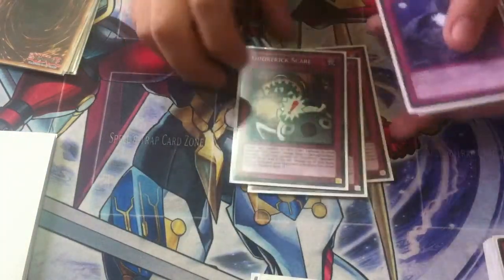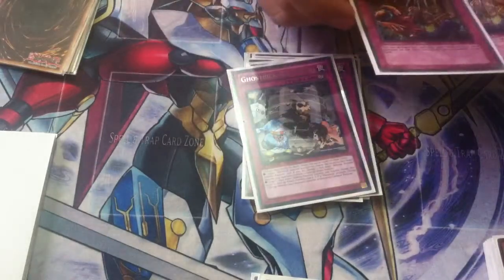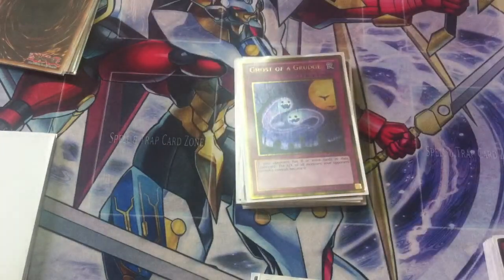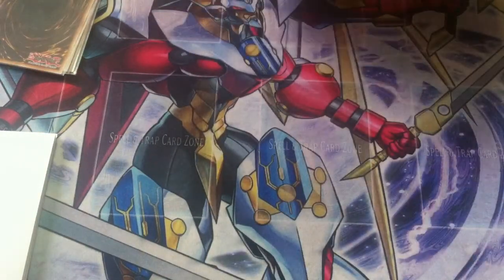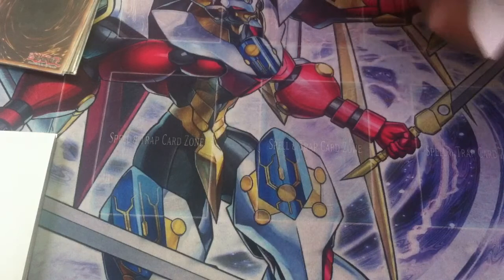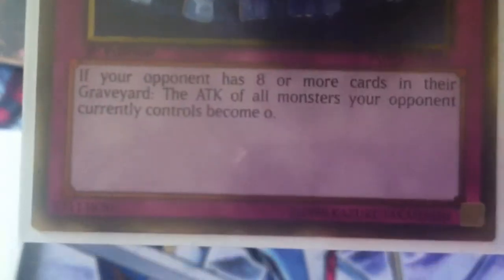Now moving on to traps: triple Ghost Trick Scare, double Ghost Trick Vanish, double Ghost Trick Go Around. I added Needle Ceiling at two. The new card that came out in the Gold Series is Ghost of a Grudge — really good card in this deck because it makes your opponent's monsters go down to zero attack, and since it doesn't say at the end of the battle phase their monsters have to stay at zero. So if your opponent brings out a really strong monster, you activate that card and they go down to zero.